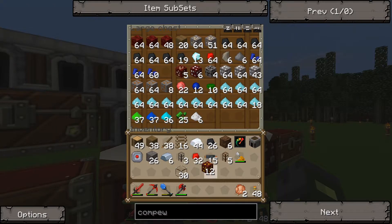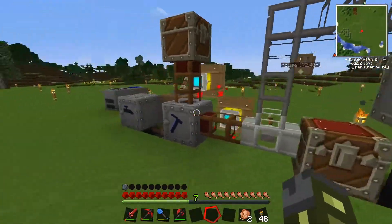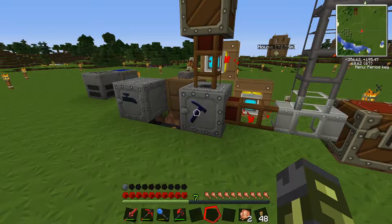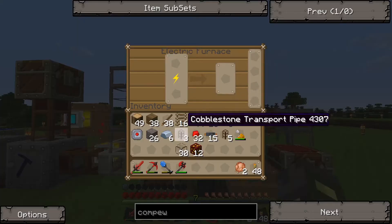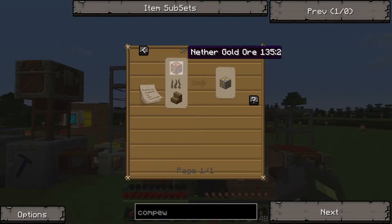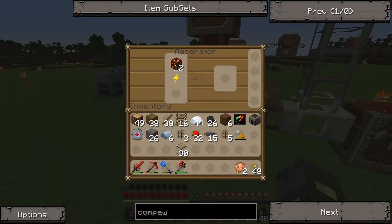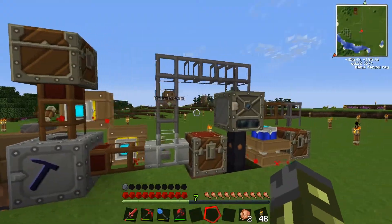All right, can we process our nether gold ore without it exploding? No. It can be smelted — I think we need a ore remonstrator for that.